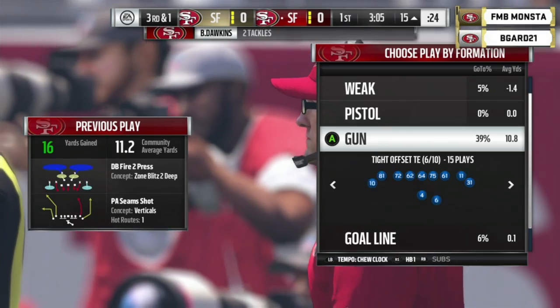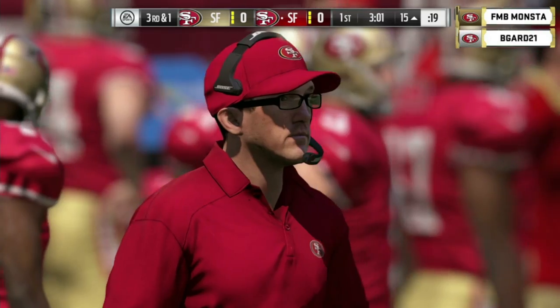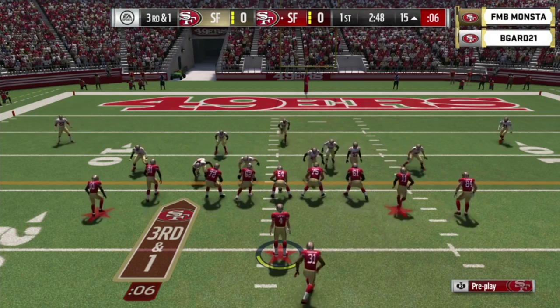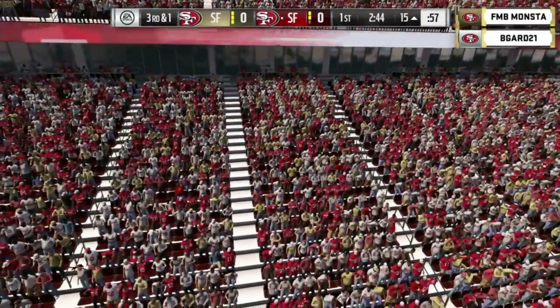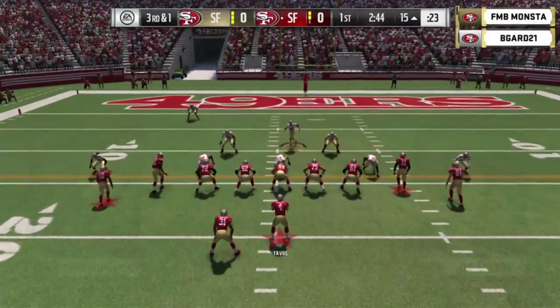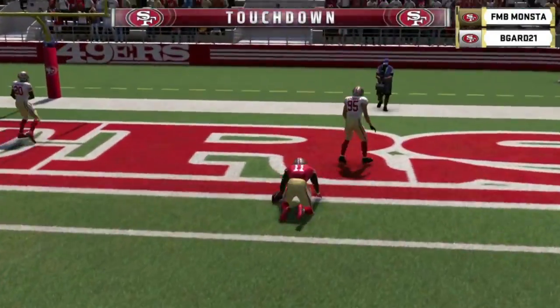You're seeing the frustration from B-Guard. He's the eighth seed going up against a guy like Monsta, who's ranked 15th overall in the Madden Championship Series standings — meaning he's headed most likely to the championship finals competing for that $500,000. Third and one and we're going to have our first timeout of the game. Monsta just didn't like what he saw when he got up to the line. If you get cover two, you have two deep defenders playing the deep part of the field — you see a lot of pop passes, play action. And Julio Jones will bring it in for our first score of the tournament.